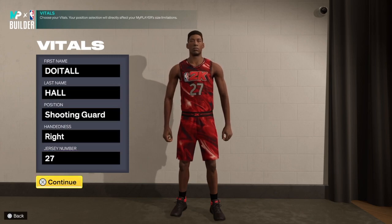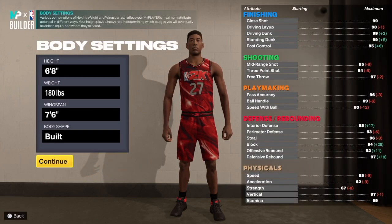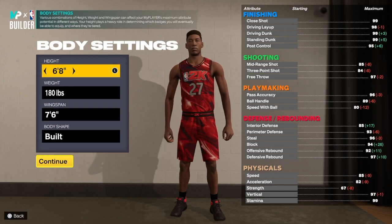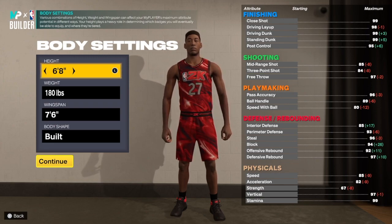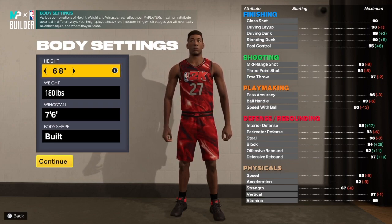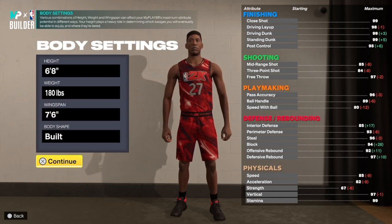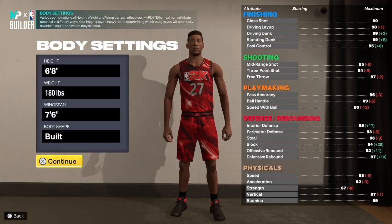We're going to shooting, shooting hand of your choice, jersey number your choice. I appreciate you guys for getting the channel to 14,000 subscribers — that really means a lot to me, and that's why I'm going so hard with these videos every single day. For this build we are going 6 foot 8, 180 pounds, with a 7.6 wingspan. Built body shape — if you care, because I still don't care about body shape.